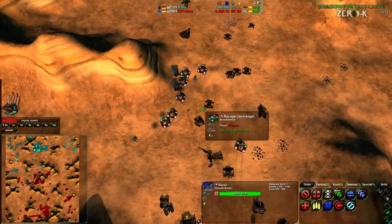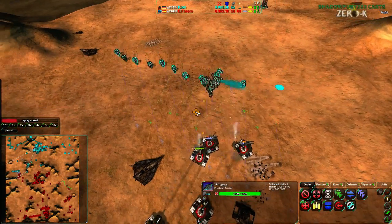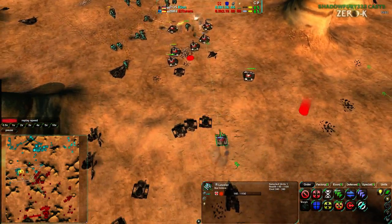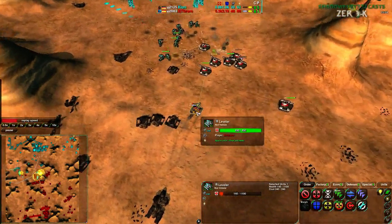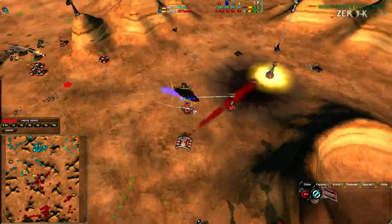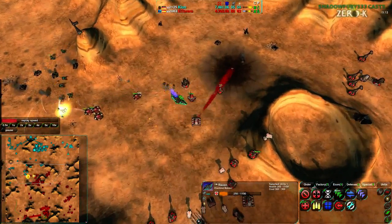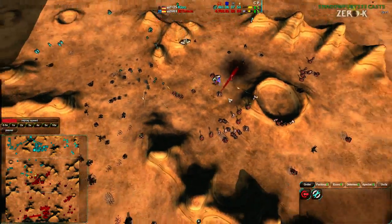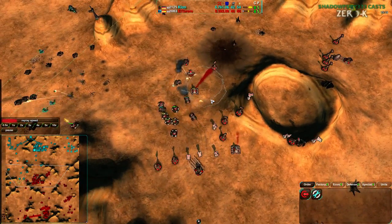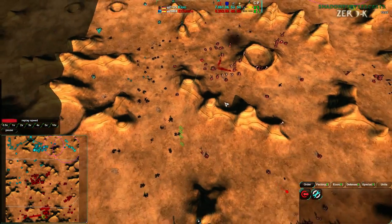One or two Ravagers may have died, but most of them just got damaged and went through. At this point a bunch of Conjurers are under threat, and these Glaives are going to be difficult to deal with. There's a Leveler in the back — that Leveler is the only hope against all these Glaives. In the center of the map, a Newton is pulling a Raven down, trapping it so it can get torn apart by Lotuses, as Ravens were trying to get rid of El Torero's commander. Nice little anti-air trap there.